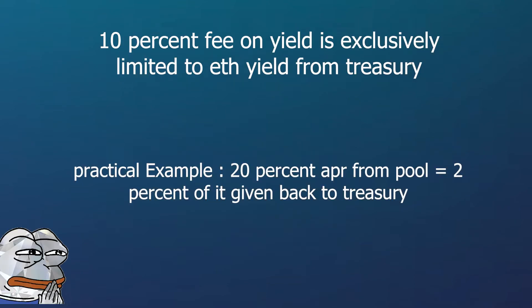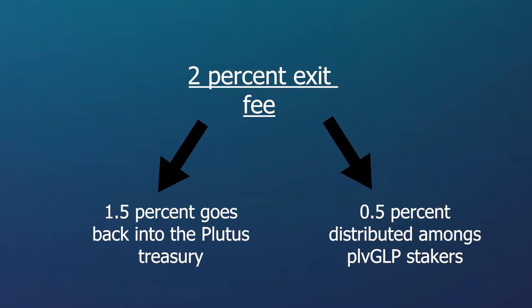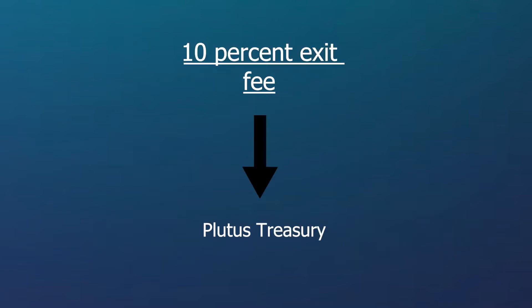Do not worry about massive fees on your position, as this fee is exclusively on yield being farmed. If a user is making 20% APR by staking into these vaults, the Plutus treasury will receive 2% of that APR. From the 2% exit fee, 0.5% is distributed among PLV GLP stakers, while the rest goes back into the Plutus treasury. For the 10% vault fee, all of that money will go back into the treasury.